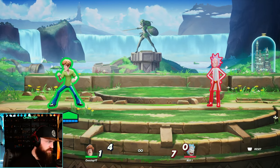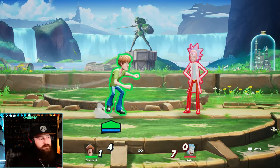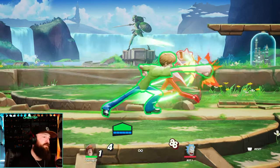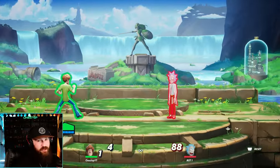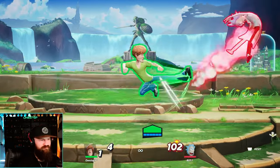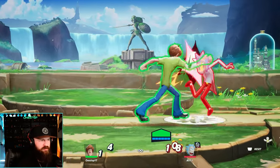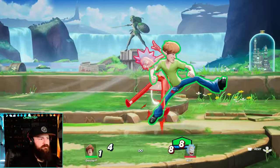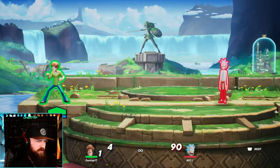What is Shaggy's neutral game? When your opponent is trying to approach or you're trying to approach them - you're a brawler, you just get in their face. Your neutral attack gains armor, so don't be afraid to power through other hits. Shaggy's side special has priority over a lot of moves - you can usually go through other moves with side special and then go for simple combos like side attack twice into up special, or side attack twice into side special.